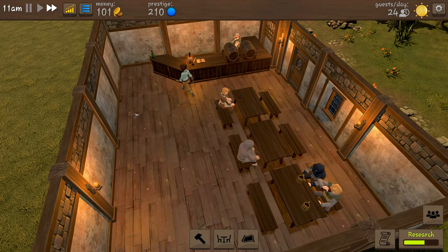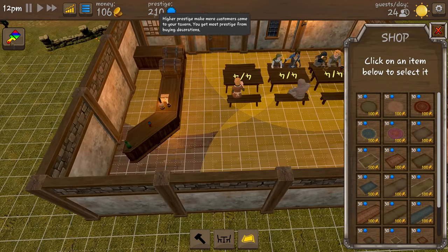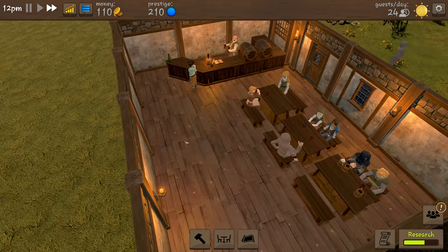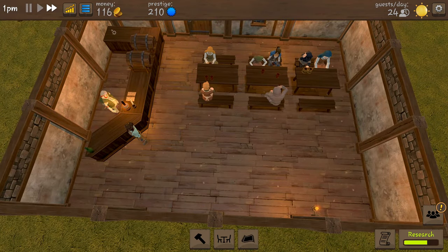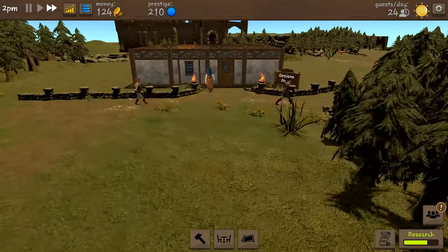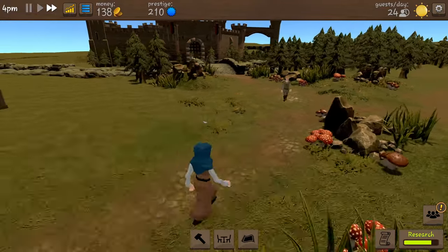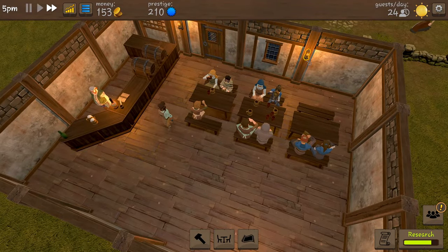We've got 210 prestige and we can use that to buy some stuff, but we also need coins - it's like a two-tier requirement to buy some things. We need 200 for the table and 50 for each bench, so 300 coins needed. Let's have a look at our surroundings - we've got Groigan's Grog here, a little trail, a bit of forest, and over here we have got like a little medieval castle town.